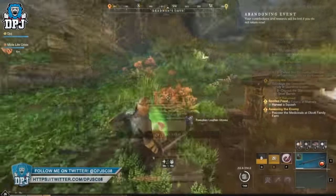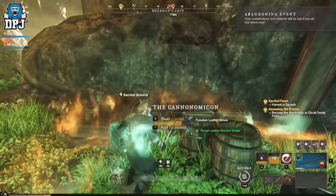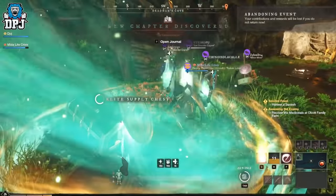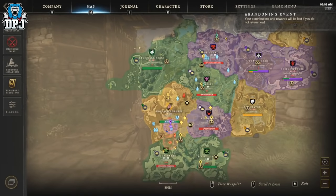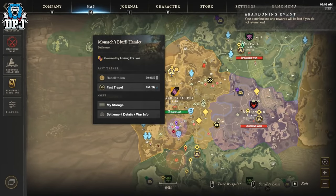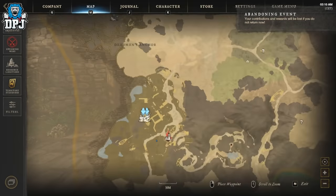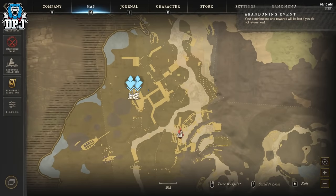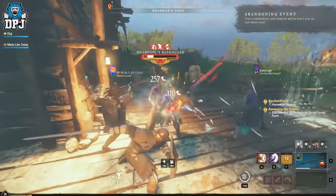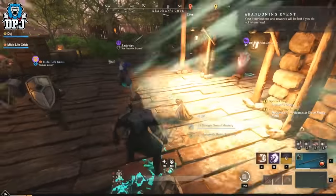Next up is Dead Man's Cove, known early on as the open world expedition. Located right here on the map within Dead Man's Anchor, this place no matter what level you are requires a team. The enemies here are all around level 25 but most of them are elites and above and hit pretty hard — it's not that they hit hard, it's just so many of them. Even at level 50 coming here you just get combo'd, get staggered, and it's hectic.